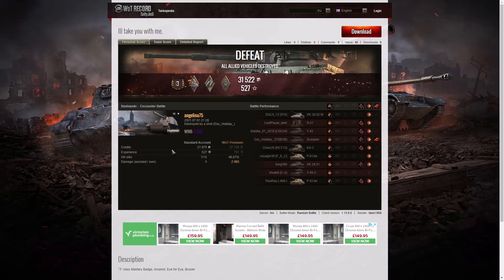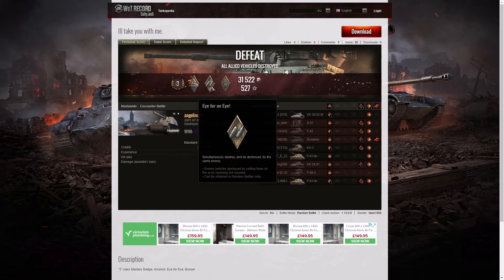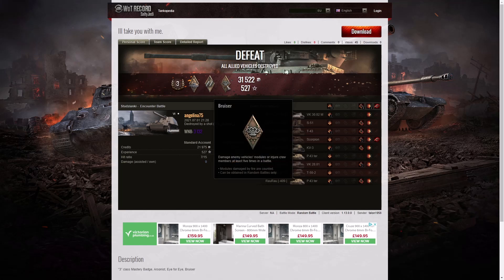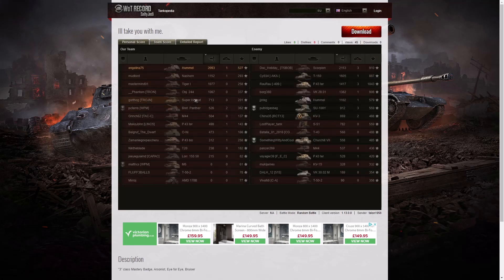Let's have a look at the second battle — that was the one on Studzianki — and in this battle she did better. She got third class tanker, an Arsonist medal for setting light to the Scorpion who burned to death, and the Eye for an Eye medal — she took him out as he took her out, though he fired first. She got a Bruiser Medal for getting at least five critical hits — in this one she managed to get eight. And look at the win rate — just like Talon's case, she's got a higher win rate in her second game: 3,132, which is more like a normal game for Angelina at the super unicum level. Even though she didn't win the game, she still managed to get the second highest damage — 2,093 hit points. The highest was the Scorpion that killed her, Doc Holliday, with 2,153.